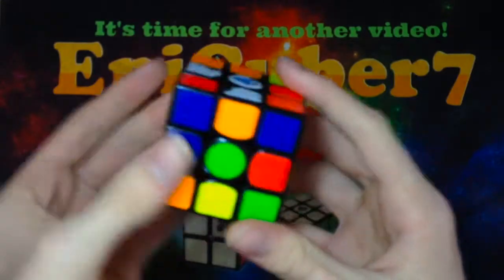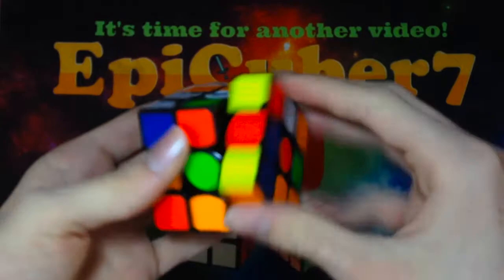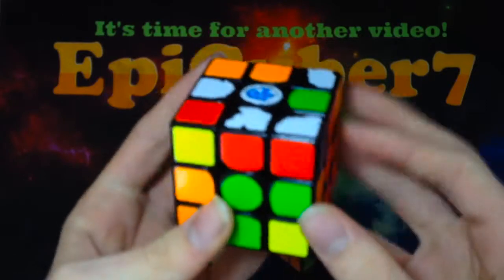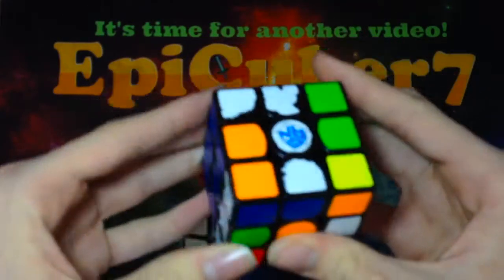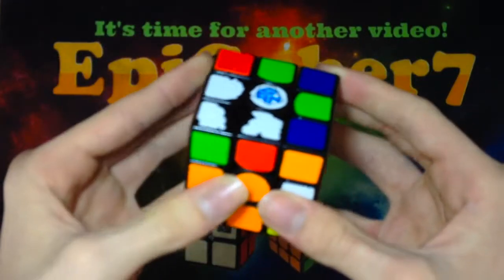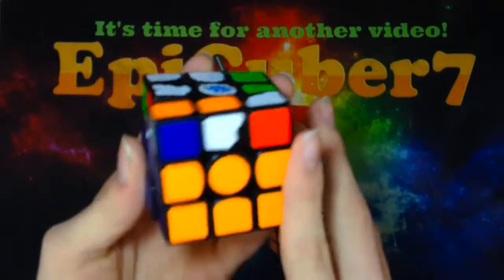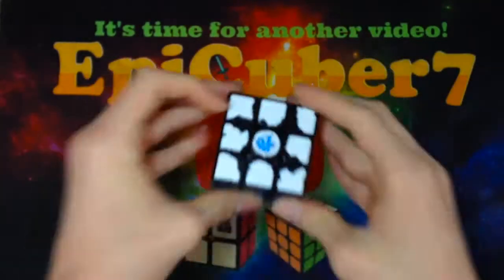I'll run through the solve once more just to summarise everything. F' to bring this edge down, R', D', R to finish off the rest of the cross. Rotate, insert the edge, fat U' to make your X cross. Insert the first pair with U', R, U', R'. Rotate again, L', U2, L to pair it up, U', L', U, L to insert. Fat D, U, just cancels out a rotation, and insert the last pair with back double sexy. U', OLL, and done.